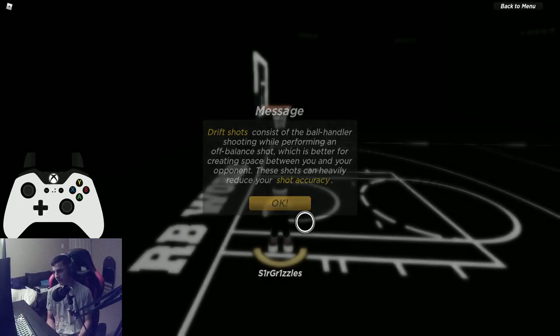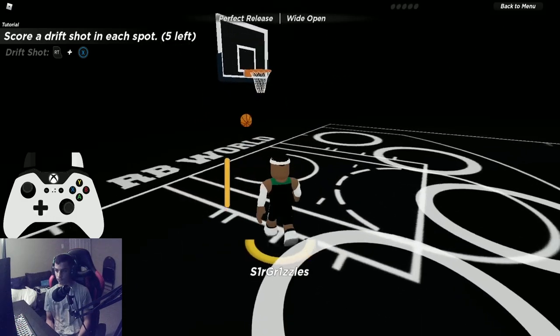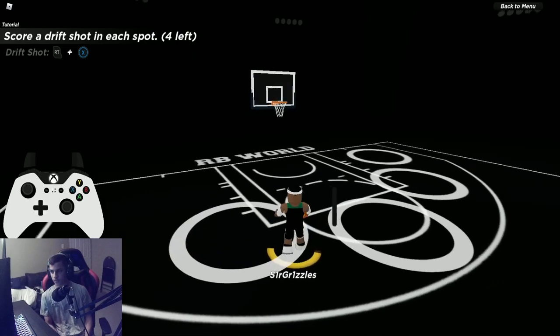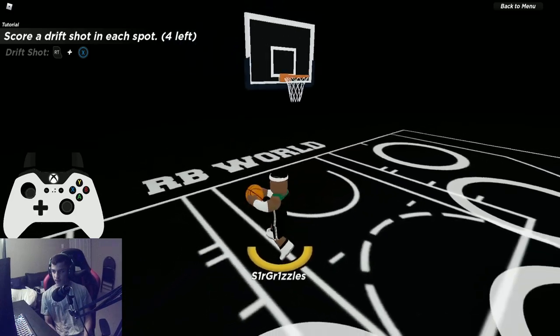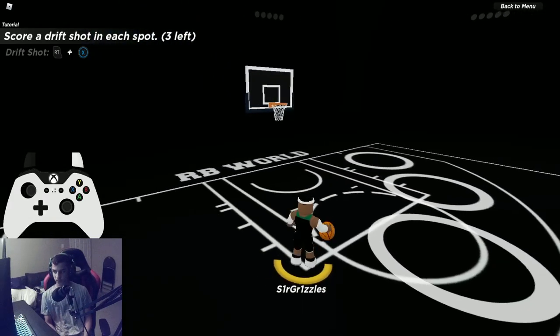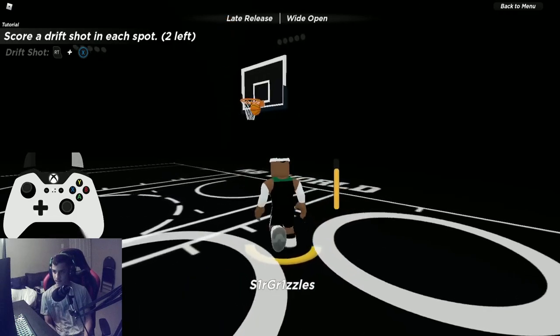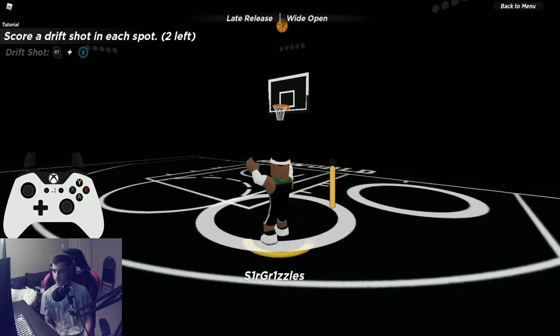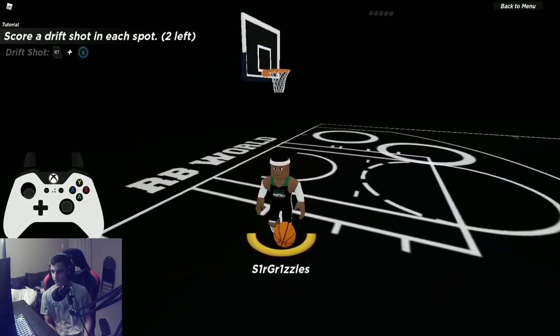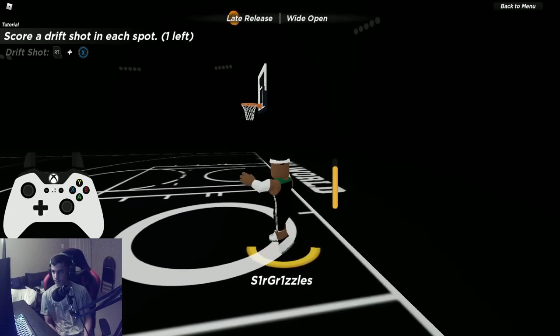For drift shots, a lot of people said it wasn't working. The main tip: make sure you are inside the circle the entire way through the drift. Go sideways — left to right is the easiest. Going front and back is very inconsistent, so avoid it. If you're a good shot creator you can do hop steps and chain into a drift shot, which can really push your points.